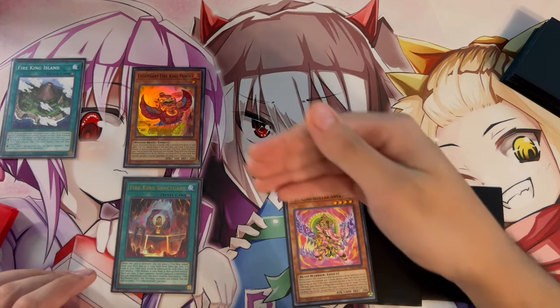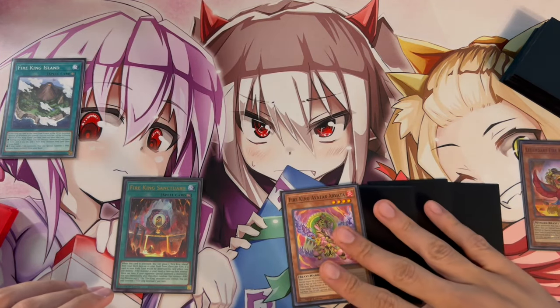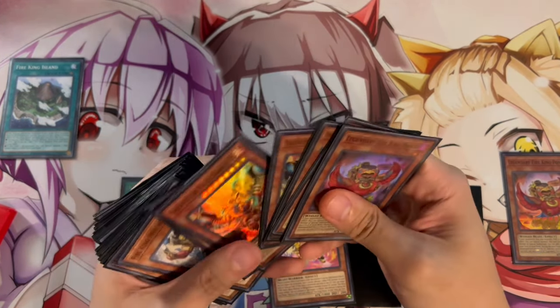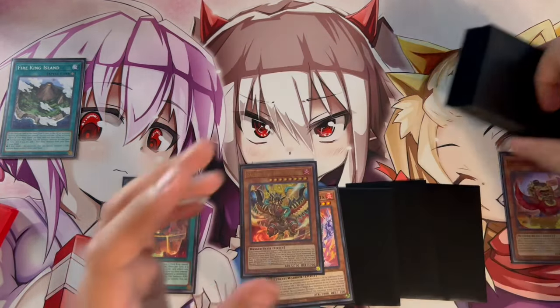We activate Fire King Island's effect, which can destroy a Fire King monster from our field or hand. In this case we destroy the Ponix on our field — it's really important you destroy Ponix because you'll activate its effect later. Because we destroyed Ponix, we can also search off of Fire King Island, and the card we want is Sacred Fire King Garunix.